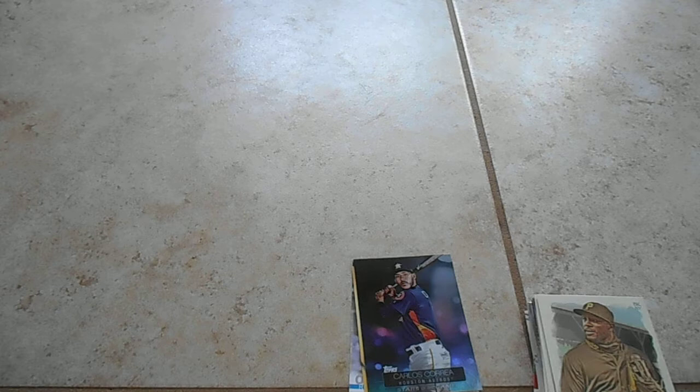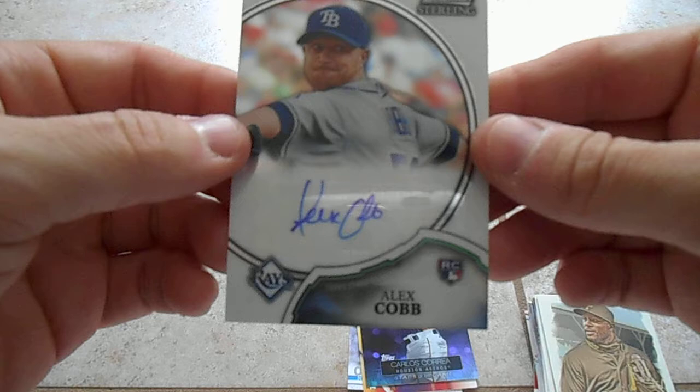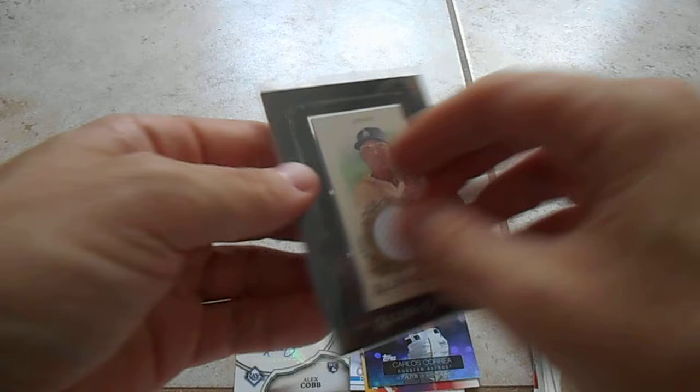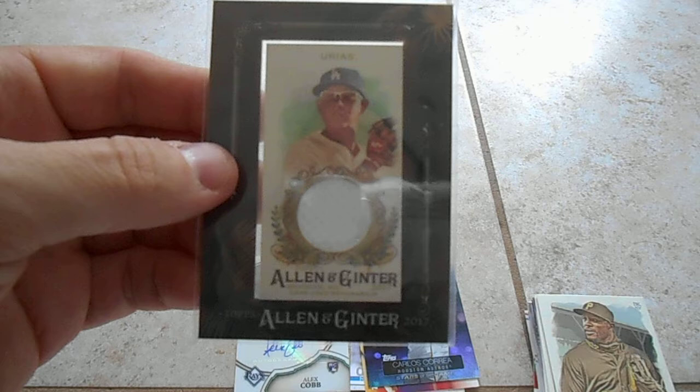Alright, so before I go and show you the two hits of the box, if you could hit the like button and subscribe to the channel, I would really appreciate it. Also, feel free to comment and let me know what your favorite card of the break is. Ooh, we got an autograph in here. That is an Alex Cobb Bowman Sterling Rookie Card. Well, they weren't kidding when they said there's two hits. That's a nice little auto. Man, that redeems the box. And then a Urias Allen and Ginter Relic. So those are some really nice hits. I'll tell you, I was about to trash this box, but those hits make me feel like they were worth it. Let me know what you think. Thank you for watching.